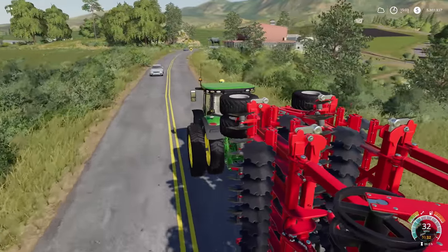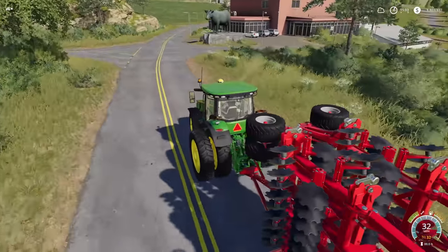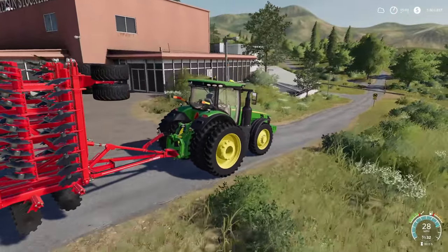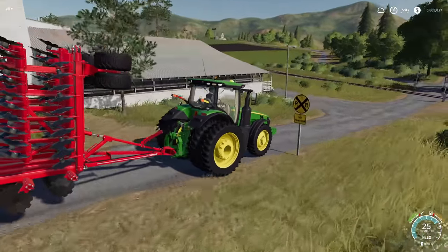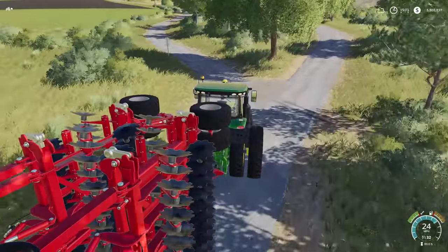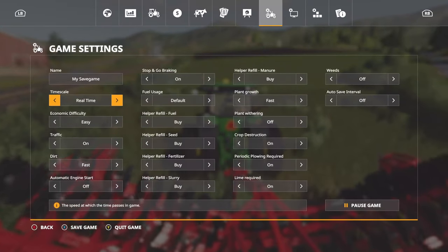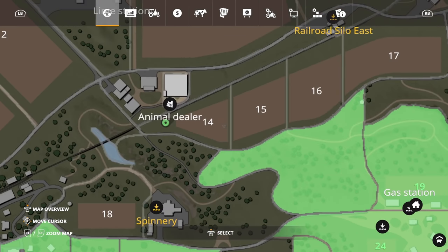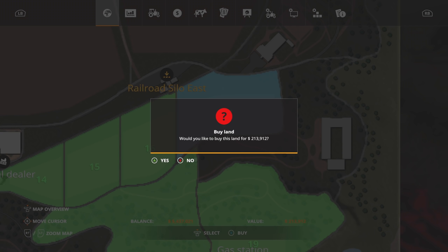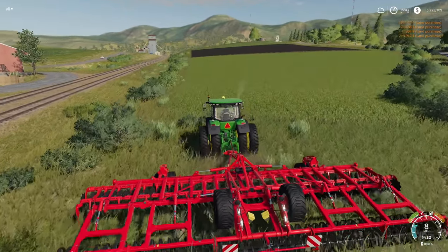I noticed traffic was off so I made sure to turn that on. Now we're starting to see cars. Let's hang a right over here by the animal dealer. Drop the front nose down - I just think it looks good with that nose dropped all the way down. Let's go get this plowed up. We need to buy this land: field 14, 15, 16, and 17 - purchased. That was expensive, about half a million dollars for all that land.